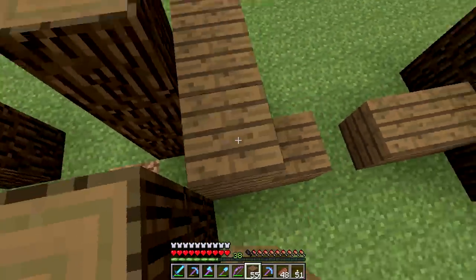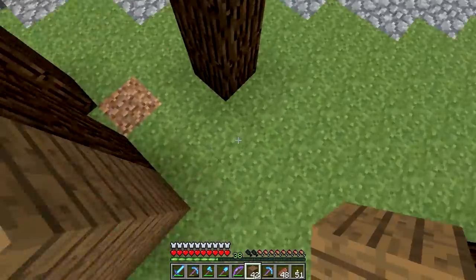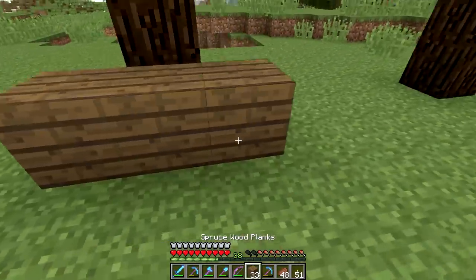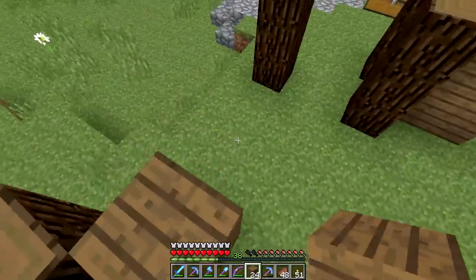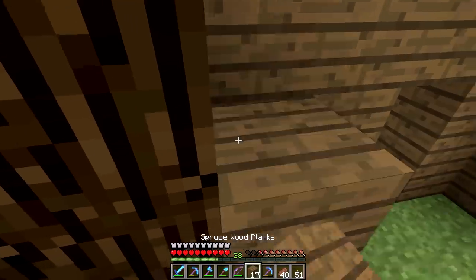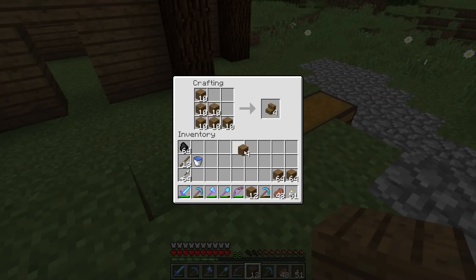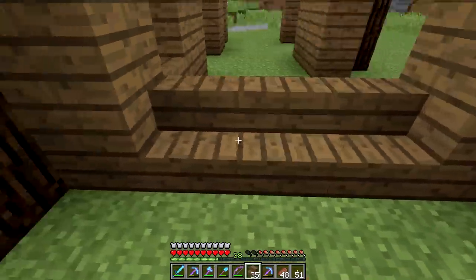So we'll just build this like so. Leave room for a doorway there. And there we go. So then here we do a three by three like this, we do one of those, and bring that around like that. There we go. Good. That's how it's supposed to look. Okay, next step - stairs. We're going to put a spruce stair here and here.